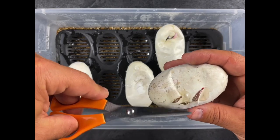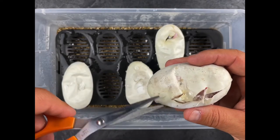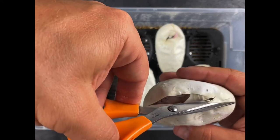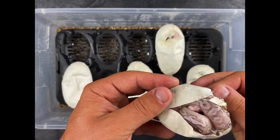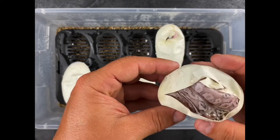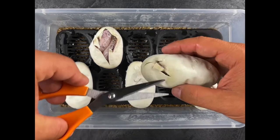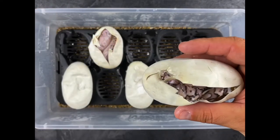Had great odds in the last clutch, hopefully our luck continues. Wow, this one's really blushed out, looks like it's got cinnamon in it. Okay, that looks like it's going to be some kind of a pewter clown — might be a pastel fire cinnamon clown there. It's another cinnamon combo.